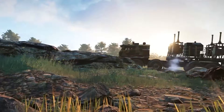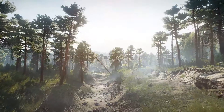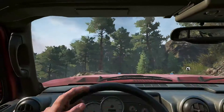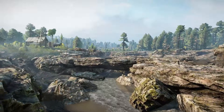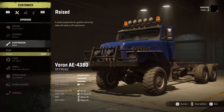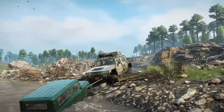Today's content update is completely free for every SnowRunner owner, introducing a brand new map to the Tamir region: Rift. Accessed through Quarry, Rift is a rocky canyon map with old mining villages and dangerous cliffs. With new contracts to complete and upgrades to discover, this garageless map will keep even the toughest drivers on their toes.